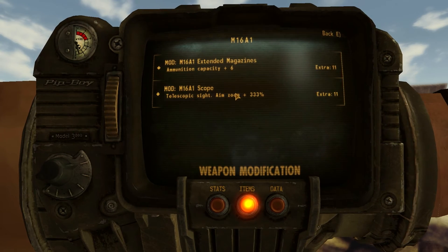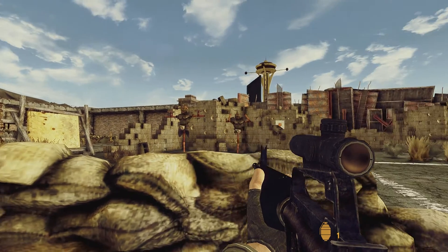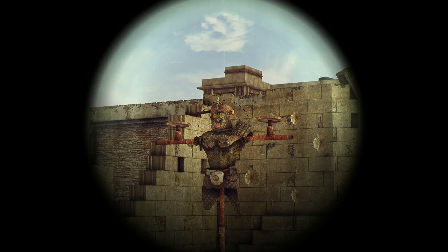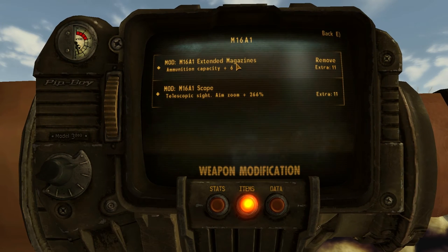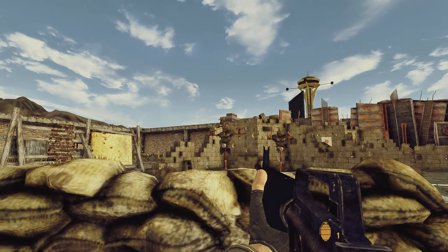So if I go ahead and enable both those modifications, as you guys can see, both of the modifications are enabled and I've got the 333% activated. Now if I go ahead and open it back up and remove the scope, the scope is now removed.